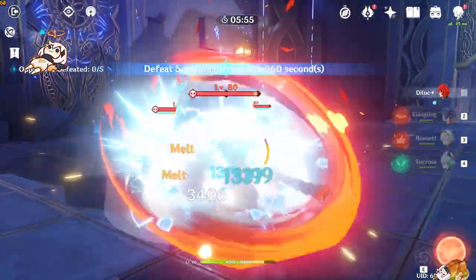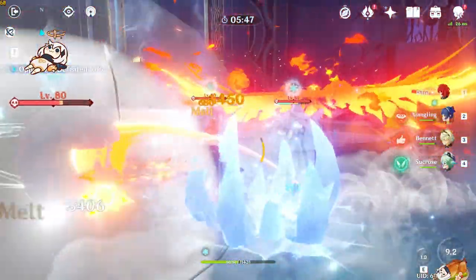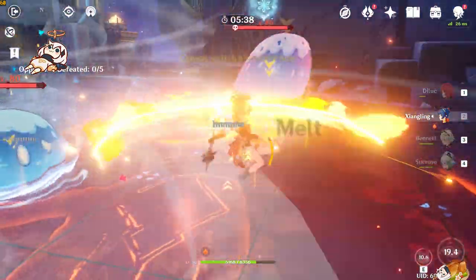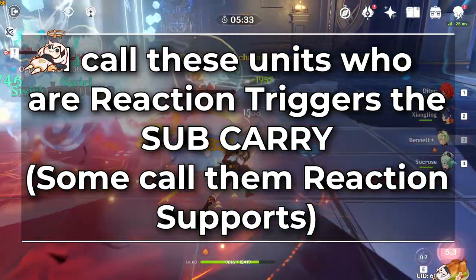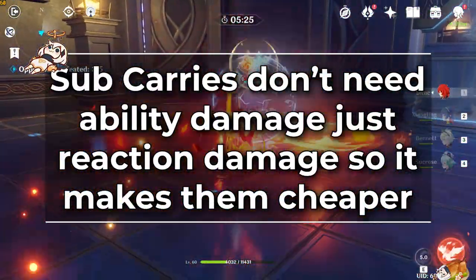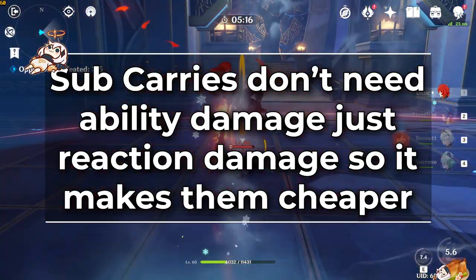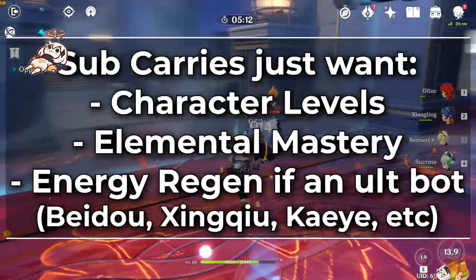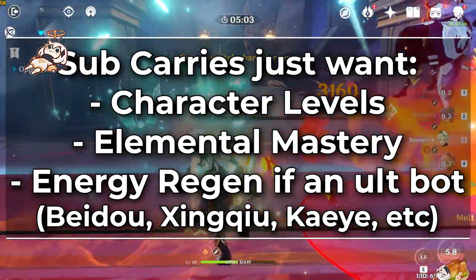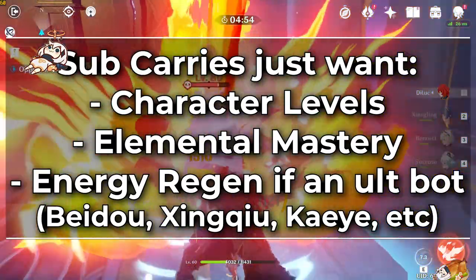The important thing is that you understand the core principle: any reaction damage-related stuff has to be put on your trigger character. Figure out who the trigger characters in your composition are, stack elemental mastery and levels on them, and you probably don't even need to worry about increasing their attack because their job is triggering reactions. I call these characters the sub-carry — their job is to sub for the carry by providing the reactions the carry wants. Because their ability damage matters less than the reaction damage they provide, you generally don't have to worry about putting attack on them. In the case of a Superconductor build where you care about the debuff and not the damage, just go straight energy recharge — like a Kaeya sub-carry with Razor. The more Kaeya can ult, the more he applies Superconductor.